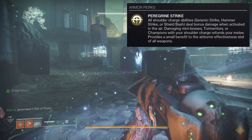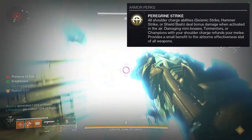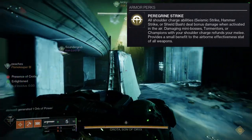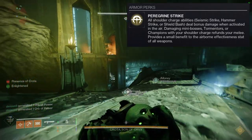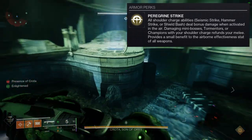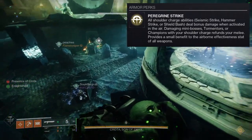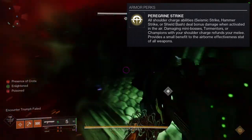That's pretty much what it does — it basically makes all of your shoulder charges deal insane amounts of damage, to the point where it's actually a one-hit kill in PvP most of the time. Damaging mini-bosses, tormentors, and champions refunds your melee, which is super cool. I'm just wondering if it has a cap — like you can only do it twice — but it doesn't say there's a cap, so you can seemingly just keep hitting tormentors with shoulder charges, which seems excessive.